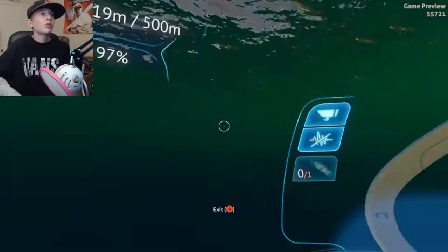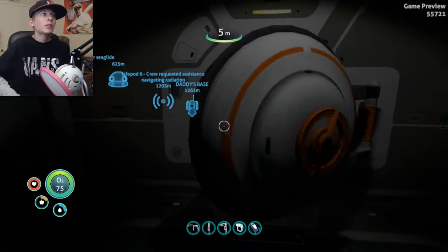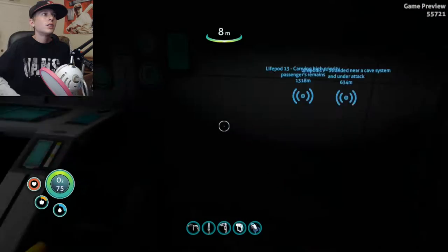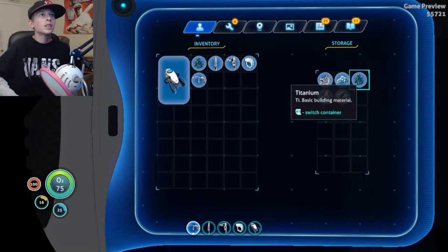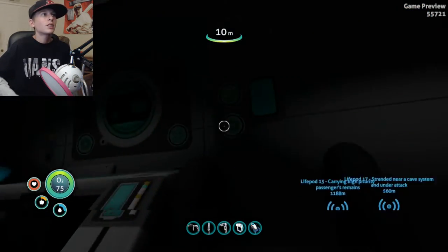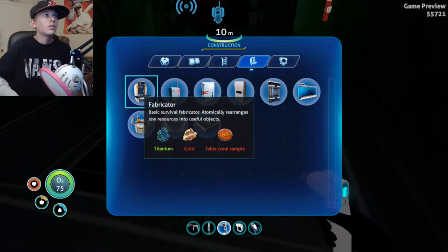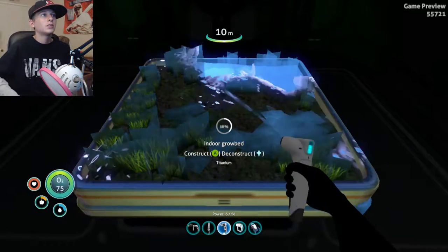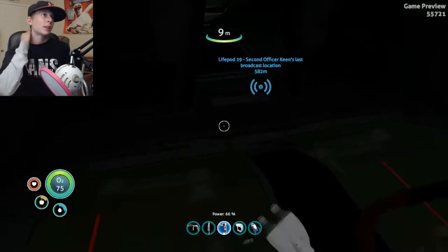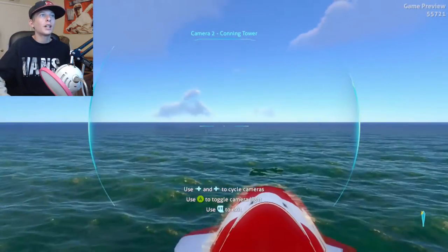We may be able to stop at the floating islands real quick because I can probably get some marble melon there. Oh, that's why it's daytime — that's why my lights aren't working. I think I have enough for this, let's just hope. Perfect, I'll put this here. I'm going to go to the floating island to get some marble melon so I don't have to worry about food ever again.